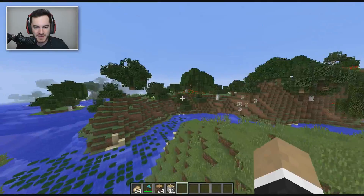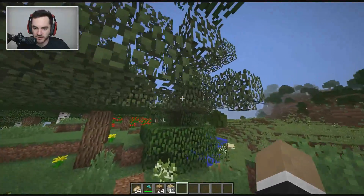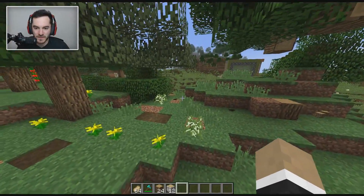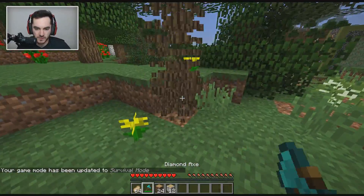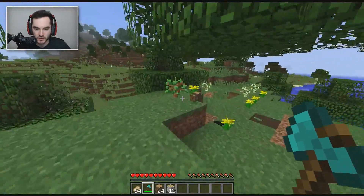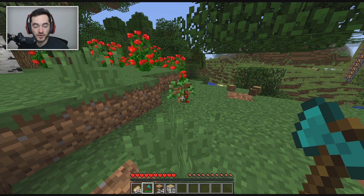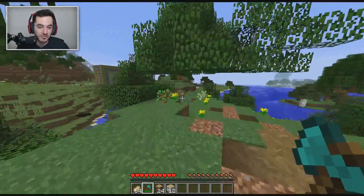Next up, we've got automatic seed placing. You may have noticed as these trees were decaying we got a couple of new birch saplings in the ground. The reason for that is that while these leaves decay, if a sapling drops on the ground and you don't pick it up for a few seconds, it'll automatically plant itself. If these trees don't want to cooperate I can always just place a sapling on the ground myself. There it goes — automatically plants itself. So if you want a tree farm that you don't worry about being evenly spaced, you can just destroy the trees, they'll automatically replant the saplings, and eventually they'll grow.